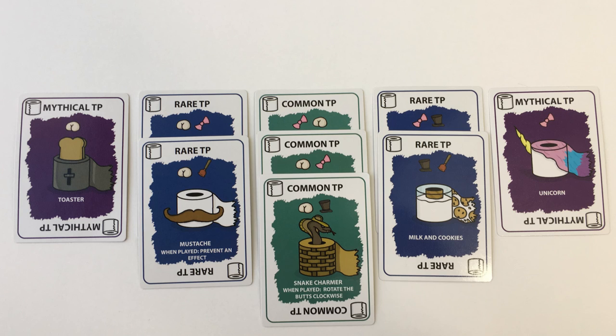Common toilet paper sets are worth one point, rare toilet paper sets are worth two points, and mythical toilet papers are worth three points.